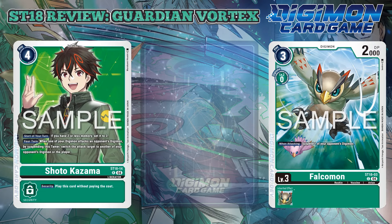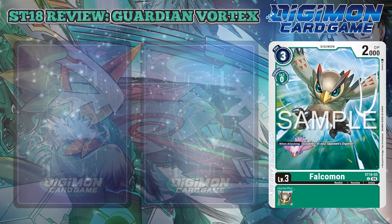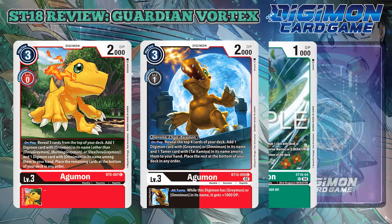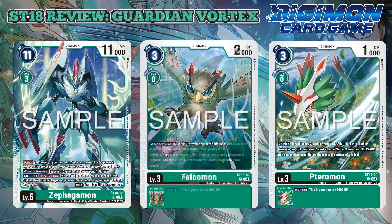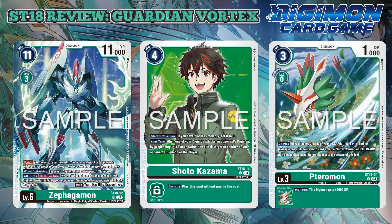One thing that I love about this starter deck is that it introduces searchers into the starter deck. It's not that common that you see those on-play 3-cost Digimon that reveal the top 3 or 4 cards of the deck to add one card of a trait and one card of another. Terromon introduces this and looks for a bird or avian Digimon, and then one card with the Vortex Warrior or the Liberator trait. Shoto Kazuma is a Liberator trait card.